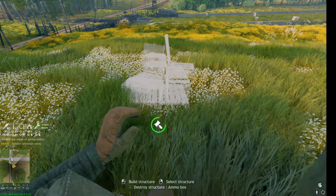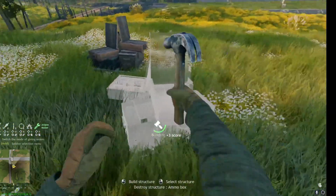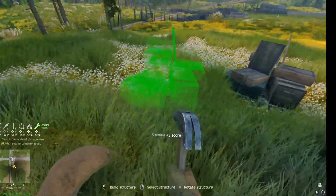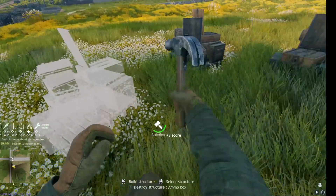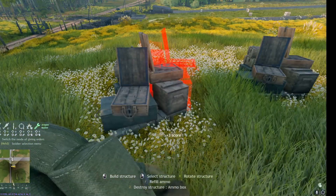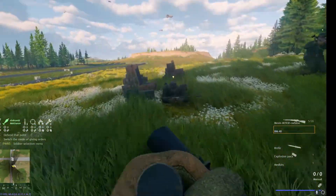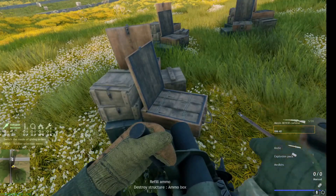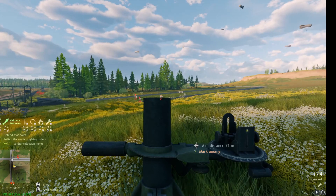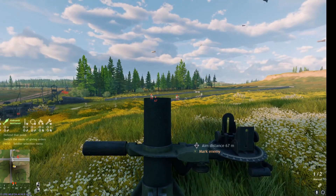Tip number six is resupplying. When you need more mortars, you need to go to an ammo box. Any engineer can make this for you, but keep in mind that one set of mortars will completely deplete the ammo box — as soon as they build it and you use it, it's now empty and no one else can get ammo from it. You do not want to go to the front line and use an ammo box that's on the objective, because you've just denied your team the ability to use that ammo.